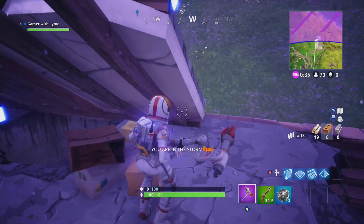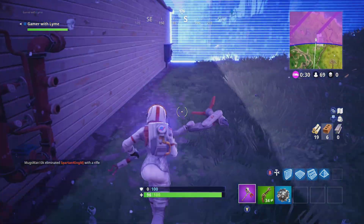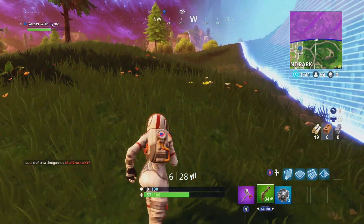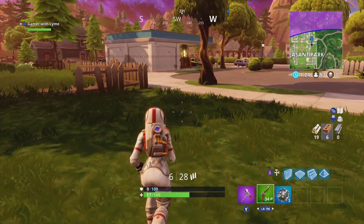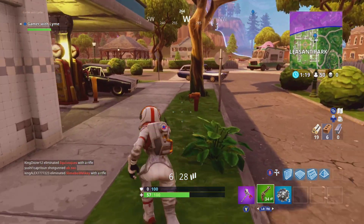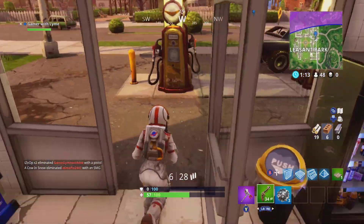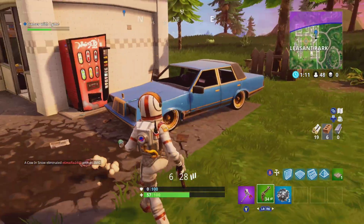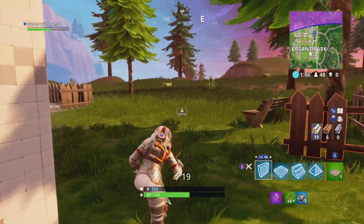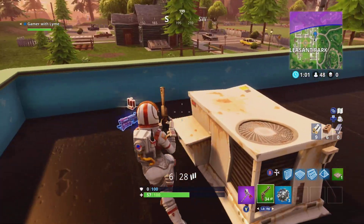We got one chest here. We're on the outskirts of the storm and on the right-hand side we have Pleasant Park. Nobody was near me when I got there, so I went inside the store. I wasn't sure if you have to go into the gas station itself or go on top, so I made sure to do both — went inside and then went on top. If you know which one specifically counts, leave a comment below.